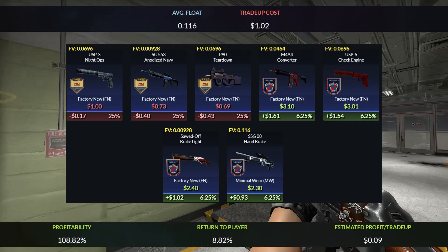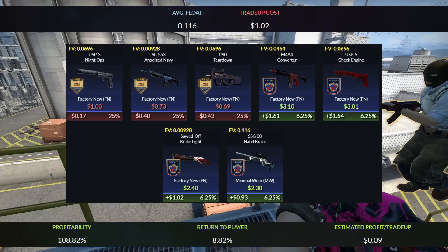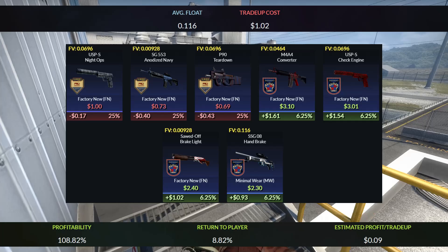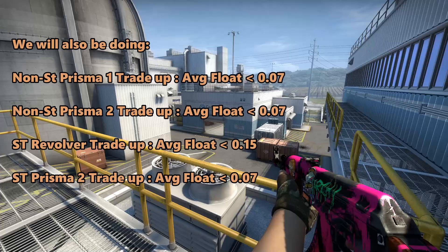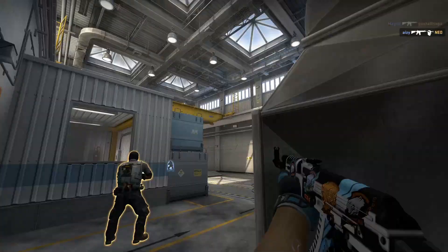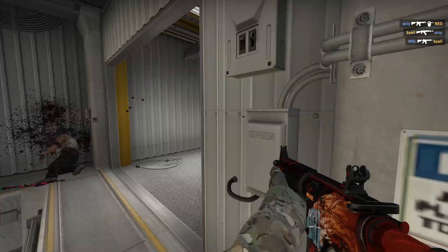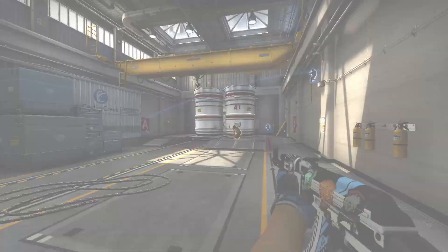For the outcomes, you will only have a 25% chance to profit from this trade-up. But you will only lose around $0.20 to $0.40 if you don't hit the 25% profit. And if you do hit the 25% profit, you can get around $1 to $1.60 profit. The return of the trade-up will add up to 8.82% and you will get $0.09 each time you do this trade-up. We will also be doing a non-stat-trak factory new Prisma 1 and Prisma 2 trade-up, and also a stat-trak revolver and Prisma 2 trade-up — I've already explained those in my previous video, so make sure to check that one out. With that out of the way, let's hop in-game to try out these trade-ups.